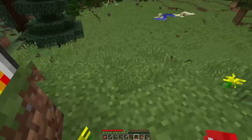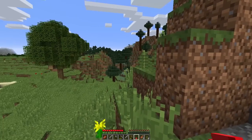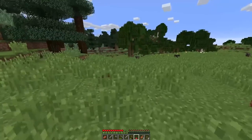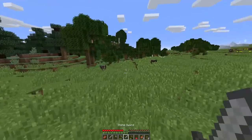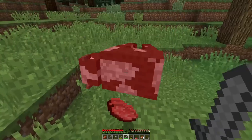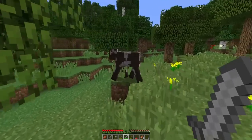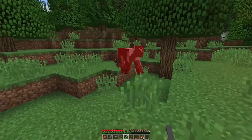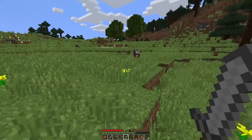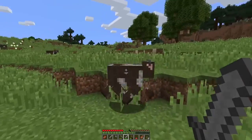If you build out of wood and you have flint and steel, you can actually end up burning your house down. If you decide to put a fireplace, wood is flammable — smooth stone and cobblestone are not. There's our pork chop cooking. This is a mushroom — if you have a brown mushroom, you can make a mushroom stew, which gives you food and heals you.